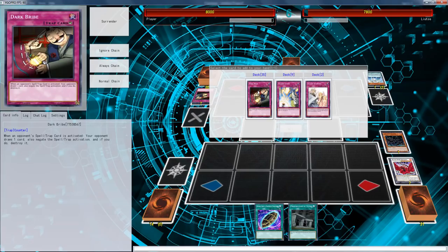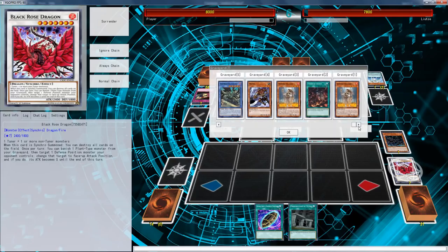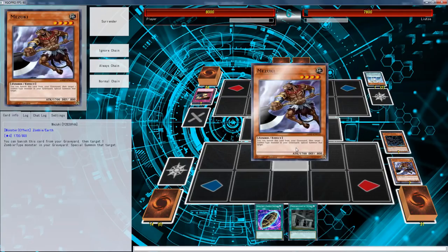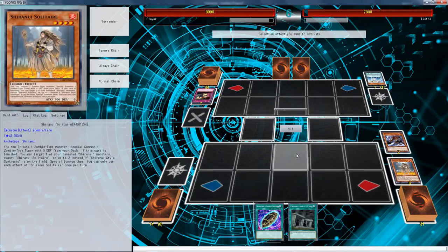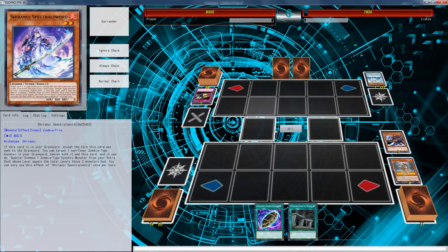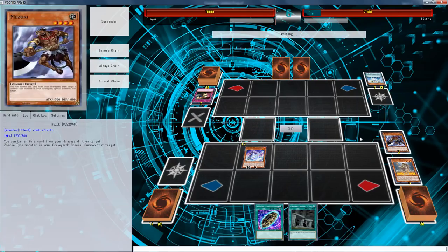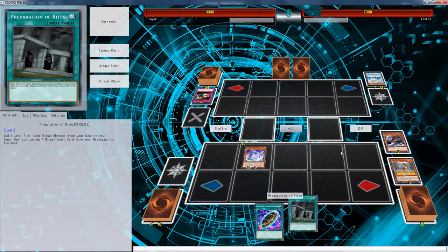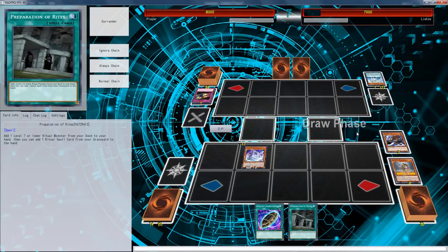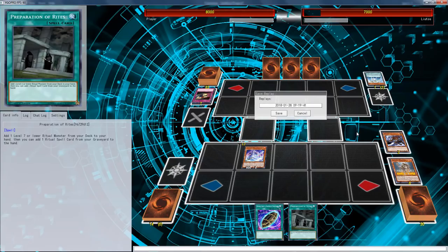We're going to give him Dark Bribes. I've got to be careful not to activate any of these effects. With all my soul I want to get Unizombie and just wait, but I really feel like if I would have done that this game would have been even worse than last time. I'm not going to Pre-Prep because I already know he has the Dark Bribes. Please draw a monster — oh, he didn't. Alright, we can end goodly.